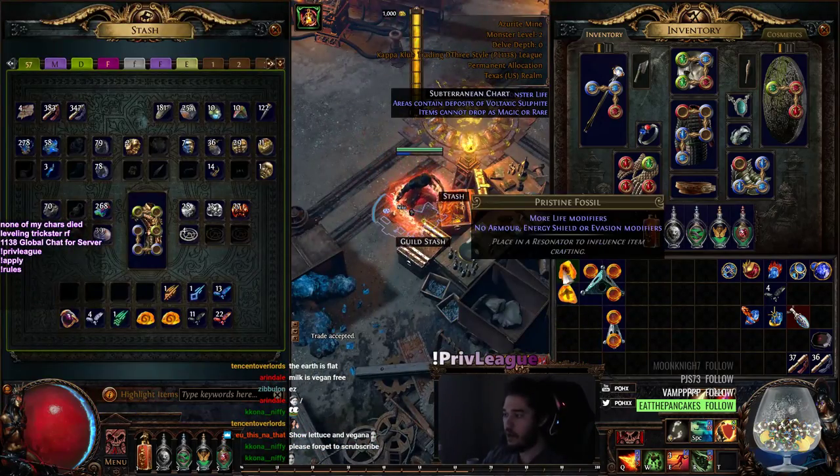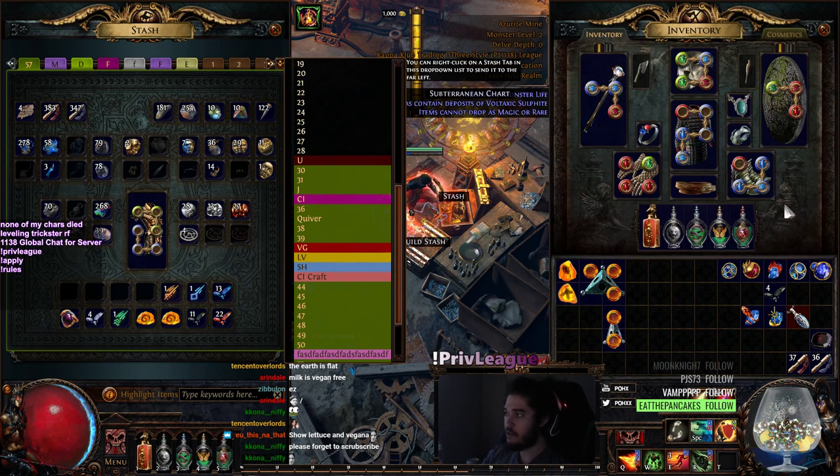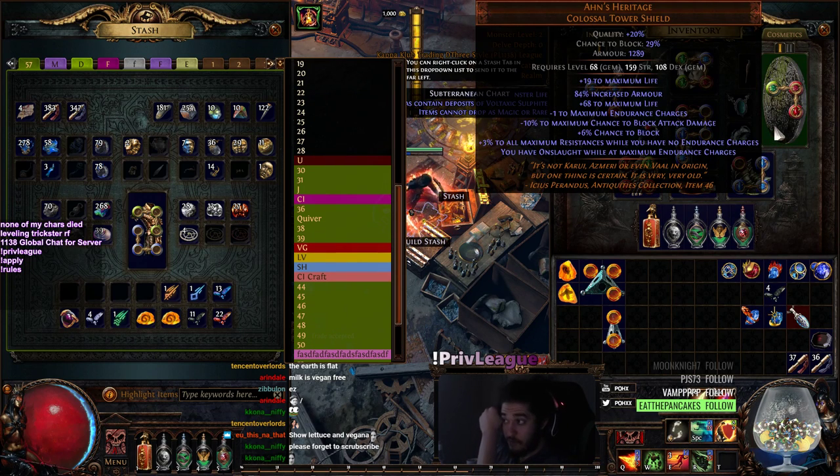I want to let you guys know what I'm currently doing. If you watched the previous progress video guide, the only thing I changed out is I dropped my Sapphire Frame for an Ons Heritage. I was really lucky when I found this - I honestly completely forgot this was an option for Righteous Fire. I think I'm going to take this over the Oak. The main reason why is, unlike Sapphire Frame, Ons does not reduce my block chance, so I have 29% chance to block still. It still gives plus three to all max res.